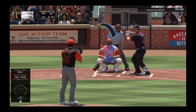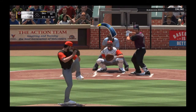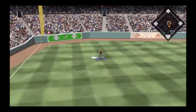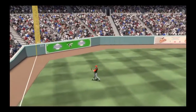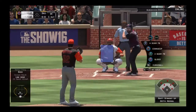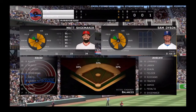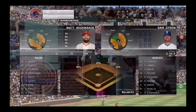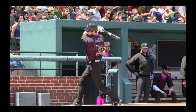Two-one count, Wilson Ramos. He rips that, but right to rookie Ryan Braun for the easy catch. He freaking roped that. Got the pitcher — and take out Sam Dyson, please take out Sam Dyson, that'd be beautiful. Yes, he took out Sam Dyson!